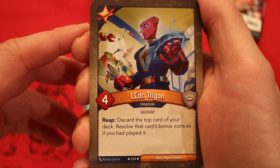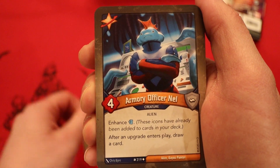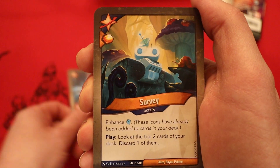Lieutenant Commander Trigon, four power. Reap: discard the top card of your deck, resolve that card's bonus icons as if you had played it. Armory Officer Nell, four power. Enhance to draw a pip. After an upgrade enters play, draw a card. Interesting.